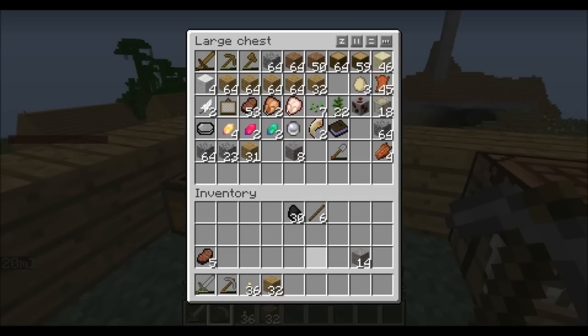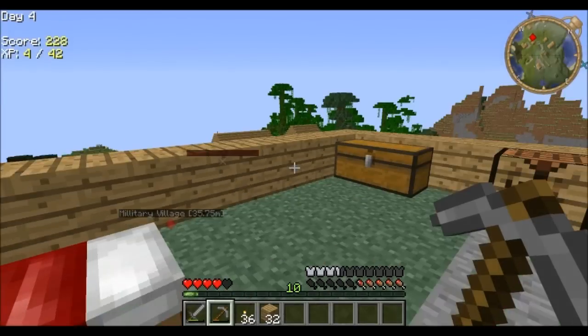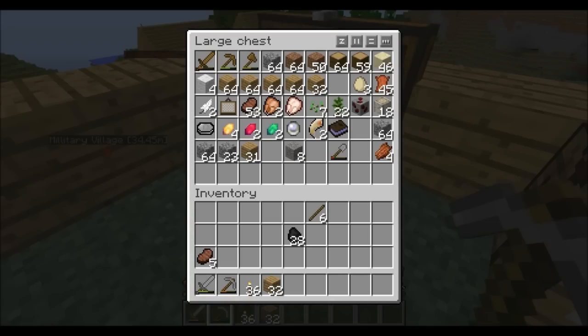If you guys don't know by now — sticks: just one stick will cook 1.5 items. Coal will cook eight things — just one piece of coal will cook eight things. Same with charcoal. Regular wooden planks also burn 1.5. That's why I've been doing the 1.5, 3, 4.5 counting — it helps me keep track because I'm not really good at math. If you want to cook with wood, I'd make it into wooden planks.